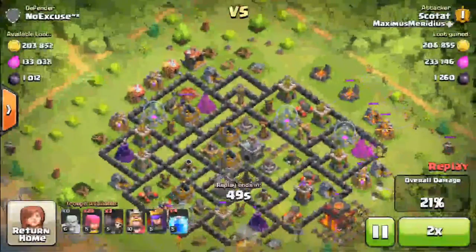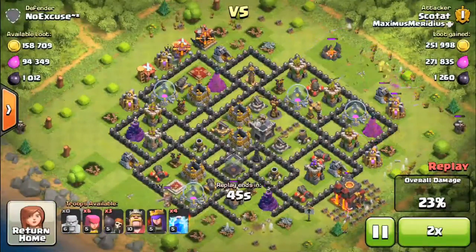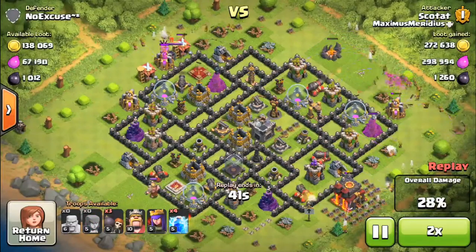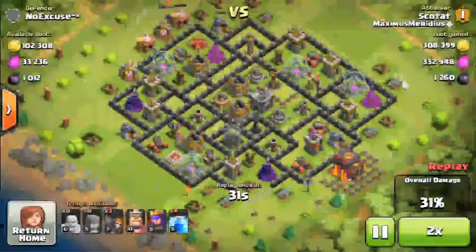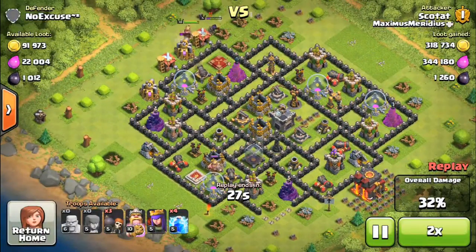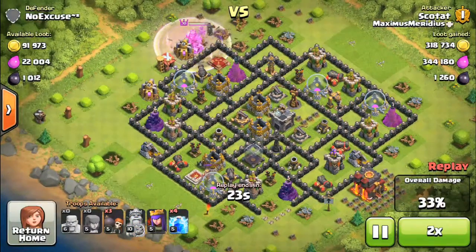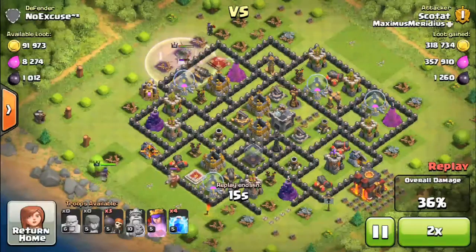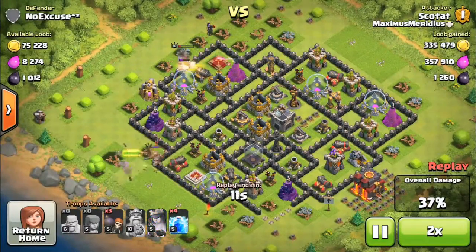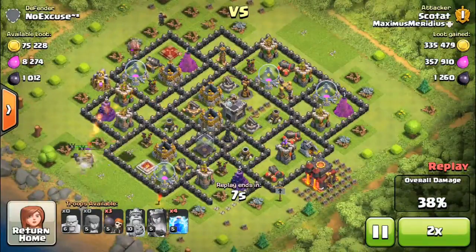It's not the easiest thing in the world. My troops go around and they get most of it, but you can see down here they weren't able to quite take out the Town Hall. There were still some collectors up here that I needed to get, so I sent in my Barbarian King to get this elixir.